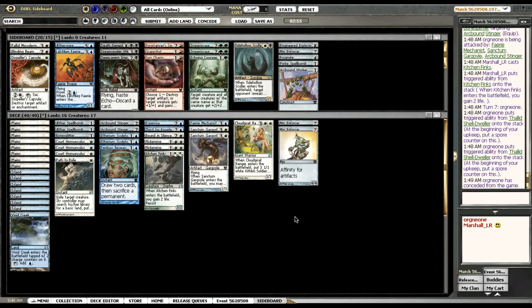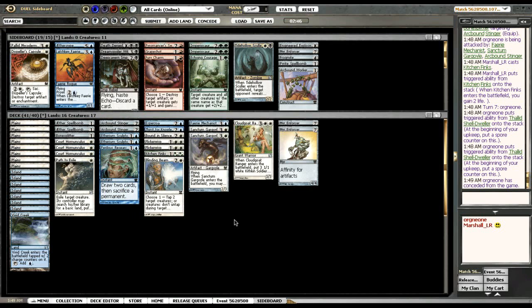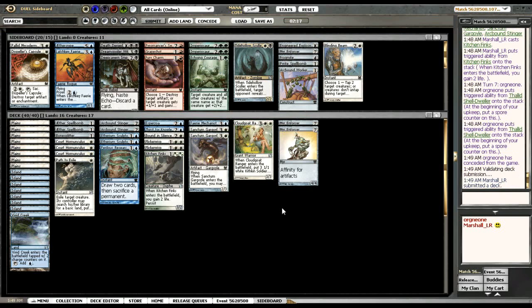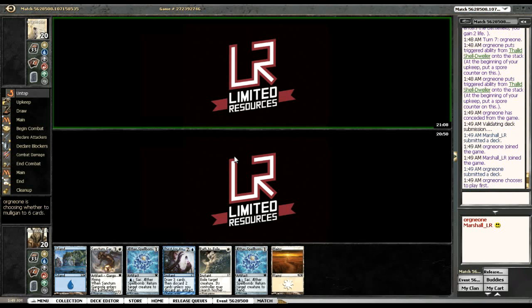Okay, do we want to change anything? I think I want a Blinding Beam against this guy — those spiders are scary. Bound in Silence, Path to Exile, Blinding Beam — that's nice. Flicker Wisps to get them out of the way, same thing with Aether Spellbomb. I actually don't think I need the Blinding Beam now that I think about it. The cards I happen to have work well against it, so it's just lucky basically. If he shows us a ton of Saprolings we can bring in Engineered Explosives for zero, but I think we're okay.